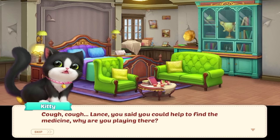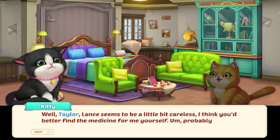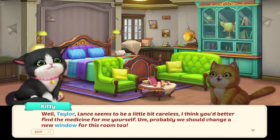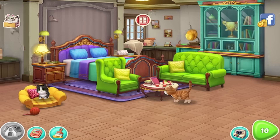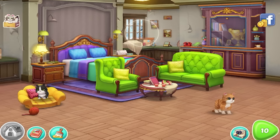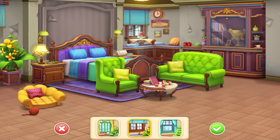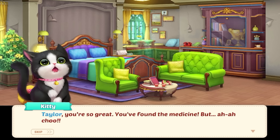'Lance, you said you could help me find the medicine. Why are you playing there?' 'I've checked the window and there's no medicine.' 'Lance seems to be a little careless — I think you better find the medicine yourself. But first, probably we should change a new window for this room too.' Okay, change the window. You can change the style of things anytime you want. We'll put in this set to match the bed. Whatever Kitty wants, Kitty shall get. We can go with the yellow curtain — this one's really pretty. The green matches with the sofa. Lance's face — they found the medicine! 'Taylor, you're so great. You found the medicine, but I let you.' We need to help her right away.